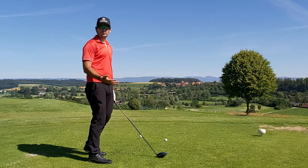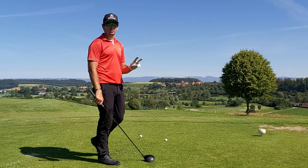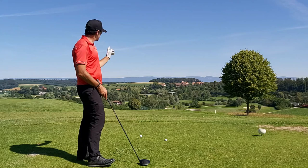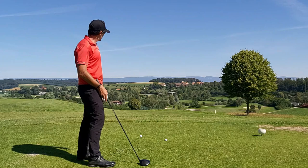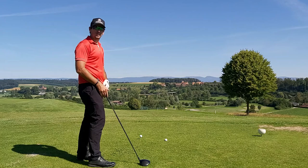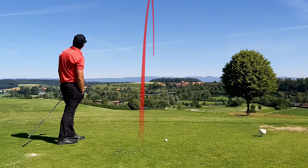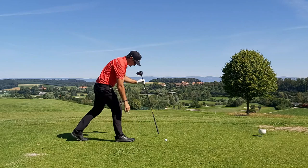The first hole is a par five, playing downhill. If you hit a good drive it's a very reachable par five — maybe a six or seven iron in. But I've got to hit two good ones to take the worst one. I'm going to aim just left of that house at the bottom, about five to ten yards left, so the ball hits the down slope and ends up on the flat. If you don't hit a good one you've got a hanging lie, and it's pretty difficult to hit a four or five iron off a hanging lie. First one is perfect — now I have to do it again.